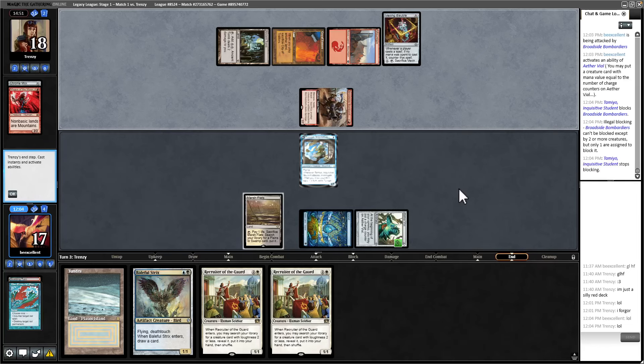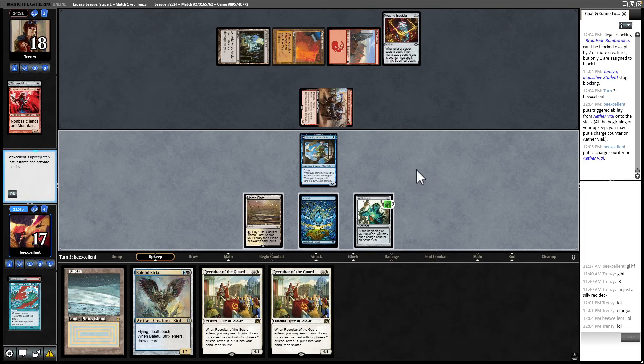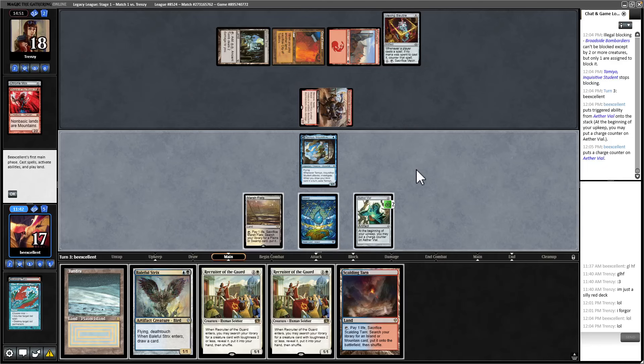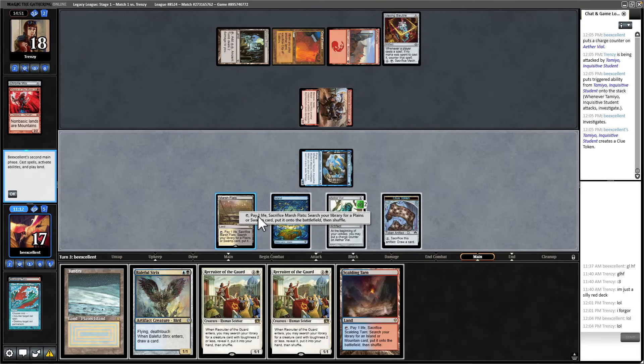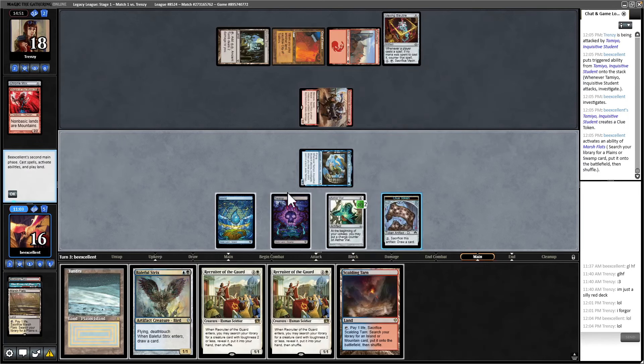We can get a Surveil here. I think it's better to respect the mana. Actually, we can flip Tamiya this turn, which might serve as a pretty good distraction. Options: one, we go get Solitude and Solitude the Broadside. Other option is we flip Tamiya — Broadside is attacking for almost nothing. I kind of like that, so I'm going to go ahead and attack first. Now I'm going to get a black source just in case they have a followup. I'll crack this before I Vial.